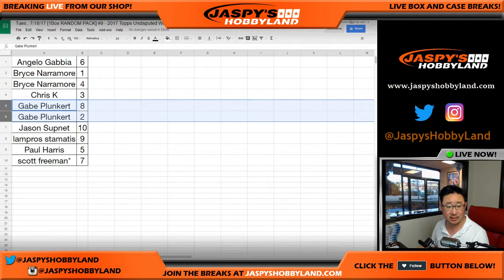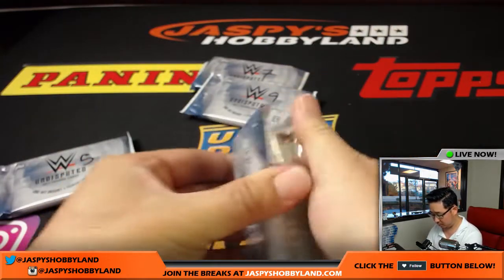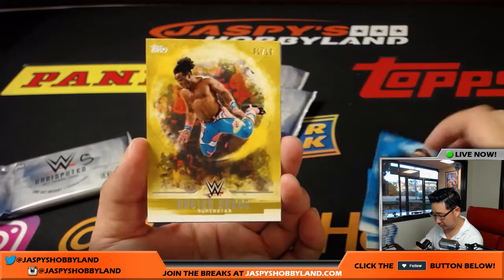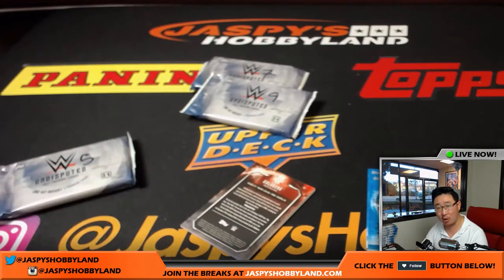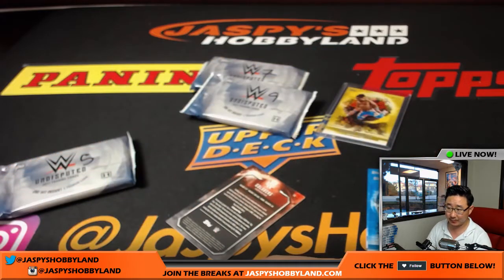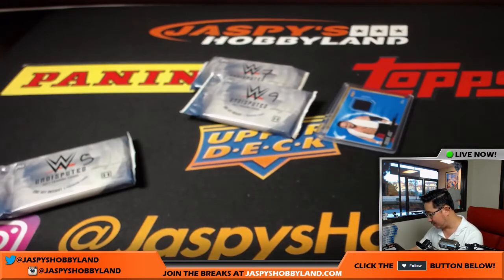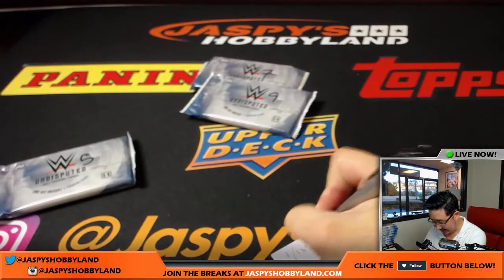Next up, Jason S with pack ten. You get Xavier Woods, 1 out of 10 — nice! Always good to have low-numbered cards. The font is pretty brutal on this. And there's a Samoa Joe relic, 184 out of 199. For someone like me who's relatively inexperienced with the wrestling world, it's kind of hard to read the names. There's your pack, Jason.